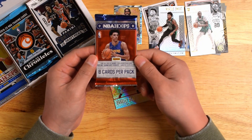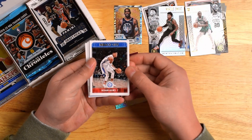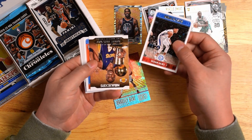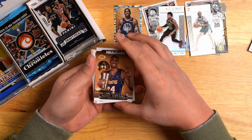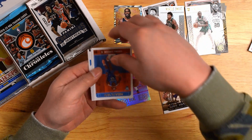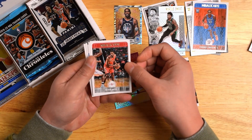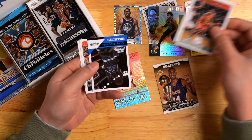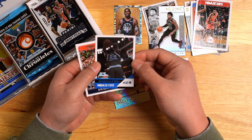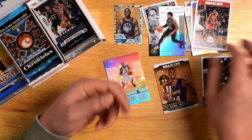Up next, we got NBA Hoops 17-18. And up first, we got Ray Sean Holmes. Kobe! It's probably the best card I'll get this whole break, and I'm not complaining. Next, we got a Terrence Ferguson rookie card, Trevor Reza — helped us win a Lakers championship — Tyson Chandler, and a Shaquille O'Neal. Looks like a throwback NBA 2K18. And next, Otto Porter, Marvin Williams. That's a pretty cool pack.